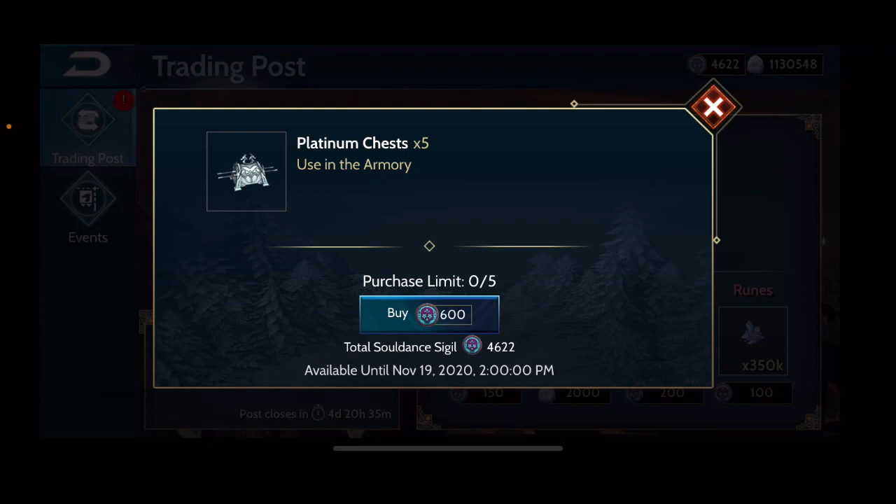If you have spare sigils and this is something you are interested in, it is a fairly good deal. The thing to consider is platinum chests only have fortification resources — they don't have PVP resources — and a lot of players really do want PVP resources from their rubies and sigils. So definitely check out the contents of the platinum chests and see if you're interested in that.